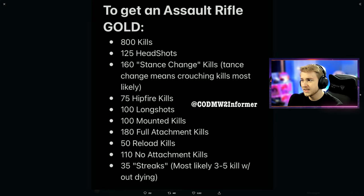For the third challenge it says 160 stance change kills. In what's posted here, it says it most likely means crouching, which I would tend to agree with. We've seen crouching kills in a lot of COD games. But there are a few other things you can do movement-wise in Modern Warfare 2, like sliding, dolphin diving, and mounting — those could also mean changing your stance. Let's go ahead and assume this just means crouching.